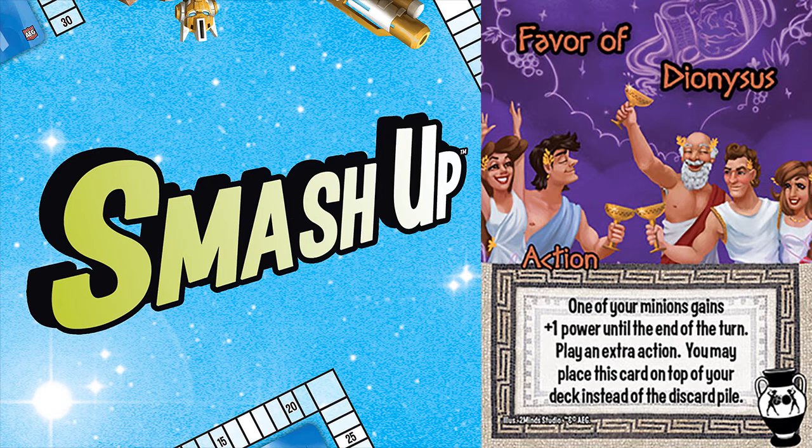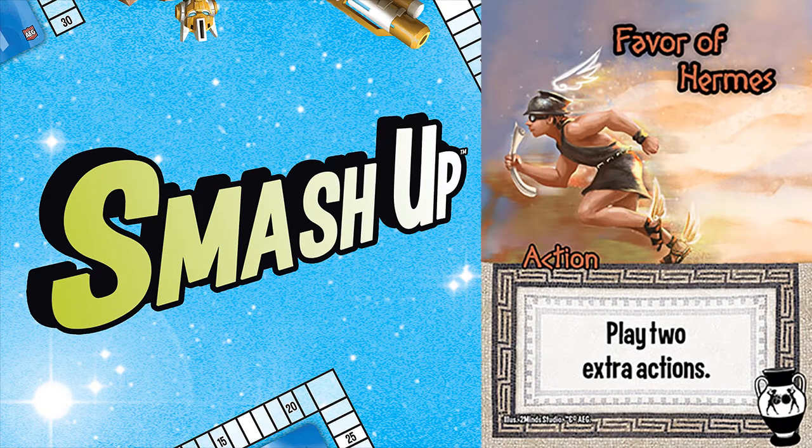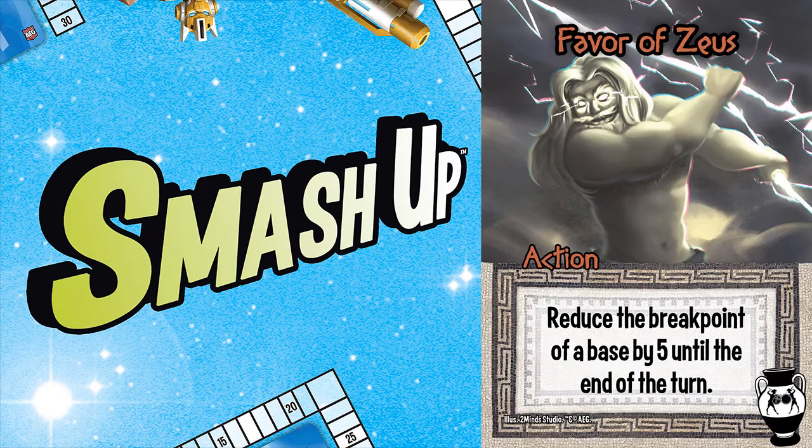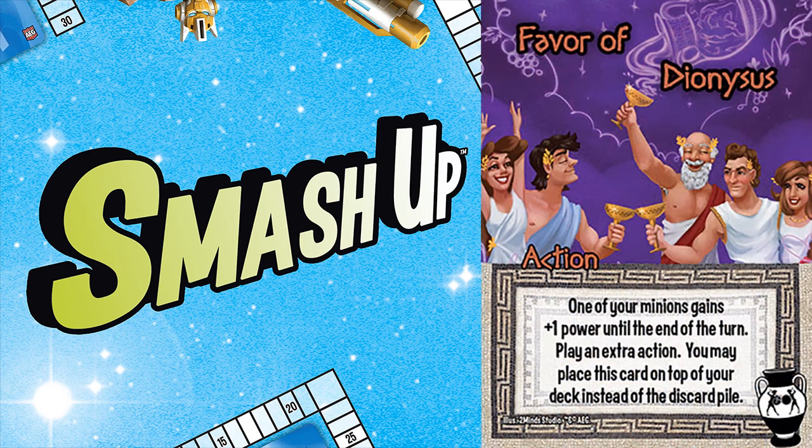This is without a doubt my least favorite action in the game — I hate this card the most. Not Favor of Hermes, which can set up a Megaturn and is just another version of Time Loop. Not Favor of Zeus, which functions as a lower ceiling, higher floor version of Rampage. No, my least favorite card is Favor of Dionysius, which I'll be referring to as Favor of D for the rest of the video, not just because it's hard to say, but because I hate the card so much.